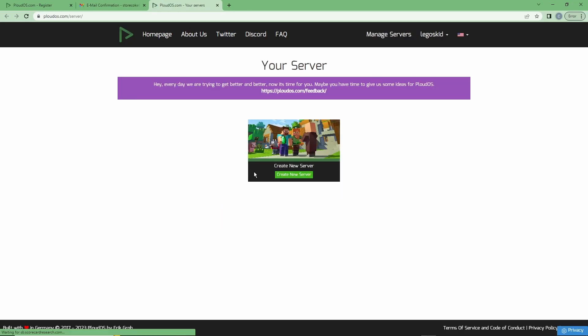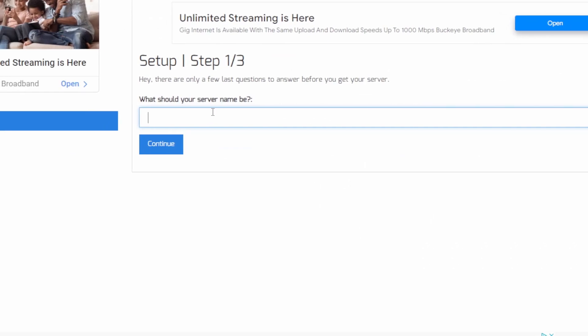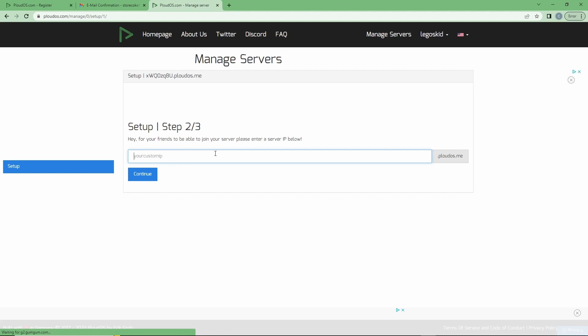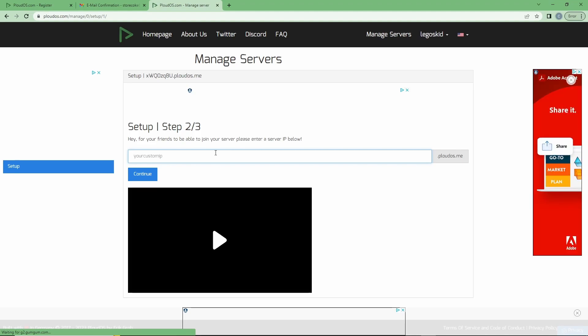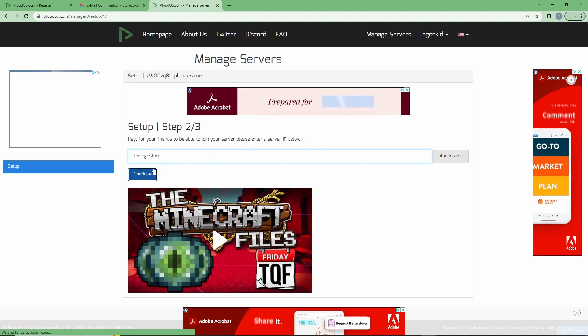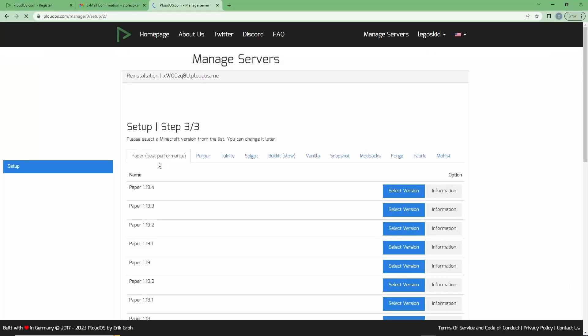Now we can click 'Create New Server.' We need to set our server name — we're going to call this 'The Lego Store,' but you can call it literally whatever you want. Step two, we need to set our server IP so you have something easy to remember instead of a numeric IP. We'll call this 'the lego store' and click continue.